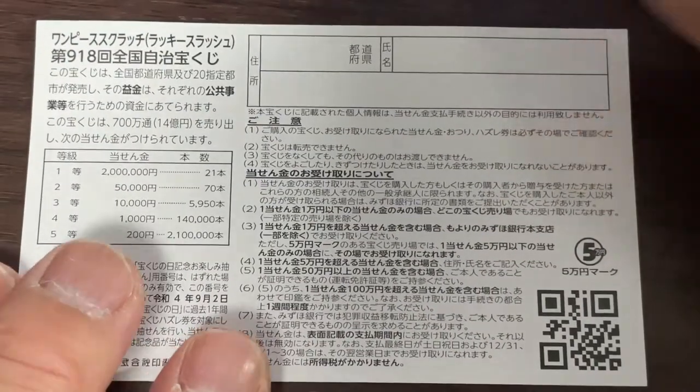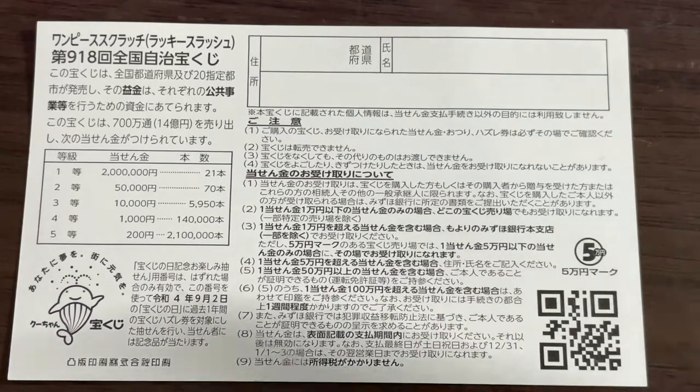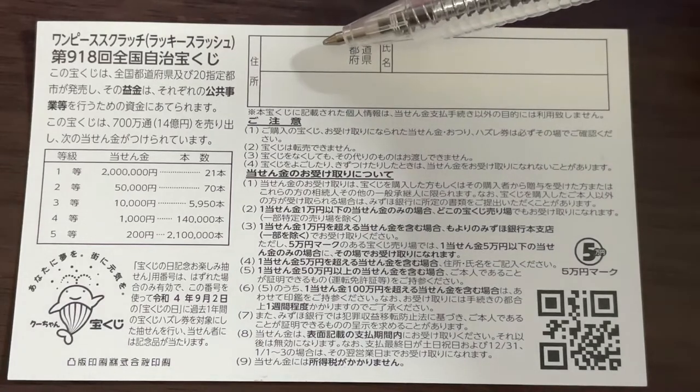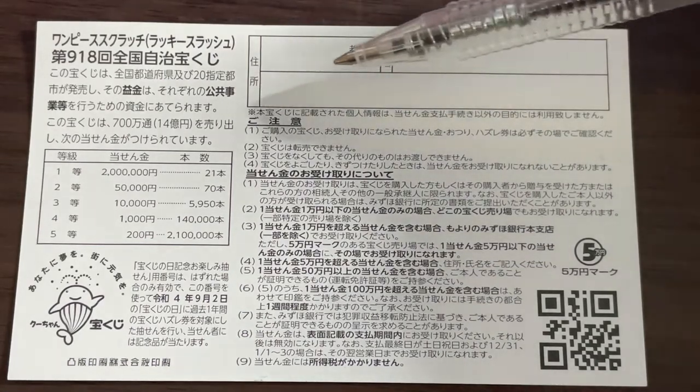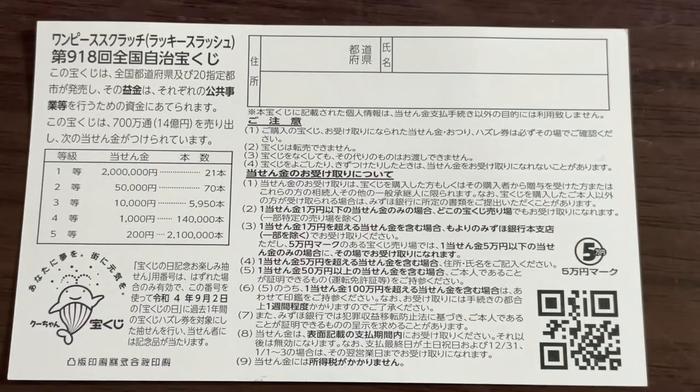Let's look at the back. Here is a breakdown of the prizes and the rules in Japanese. If you happen to win the first prize, or anything over a gomun, you need to fill in this area. Here you will write your prefecture, then your full name, then your address in Japan. All winnings are tax-free in Japan. And even tourists can play this game.